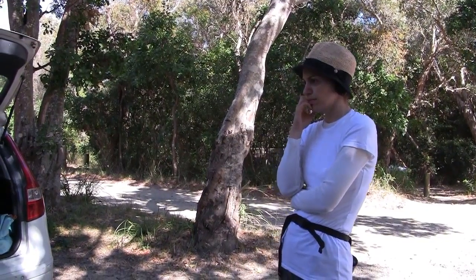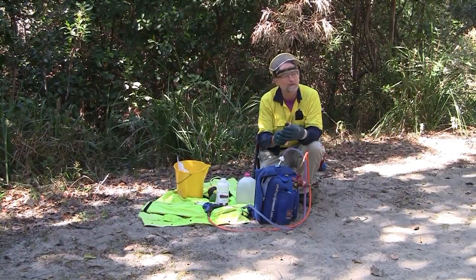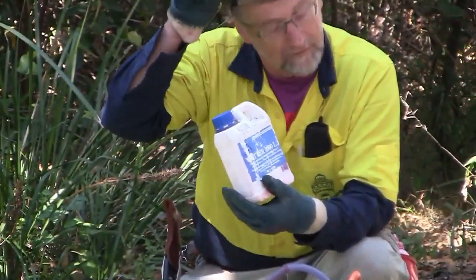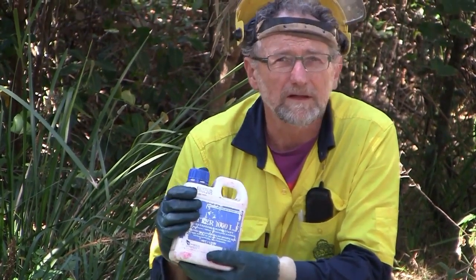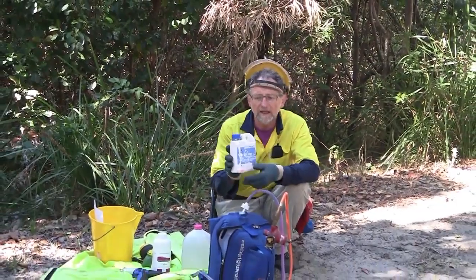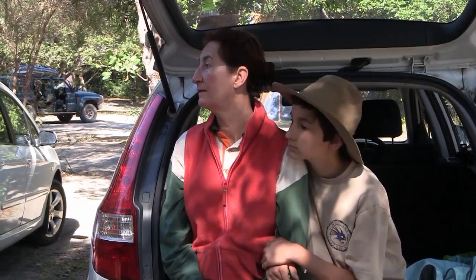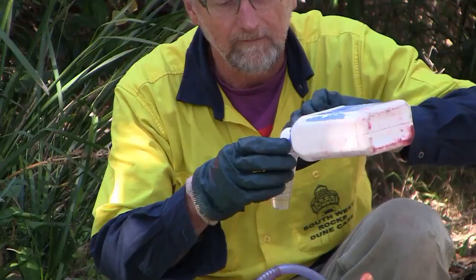When splattering you want to be able to see which plants you've done, so we use a red dye — a very concentrated dye — at only two millilitres per litre. It's not a critical amount. We're also adding a penetrant surfactant, which helps it stick to the leaves and penetrate them. That's particularly important now because it's been very dry for six weeks and there's a buildup of salt on the leaves from salt spray, which reduces chemical absorption. The penetrant is also two mils per litre.